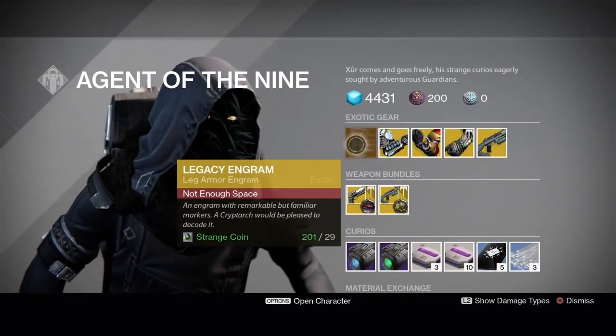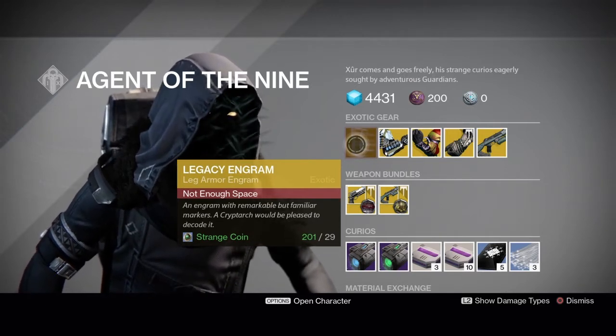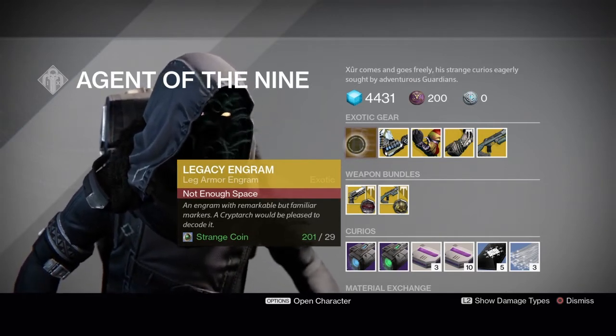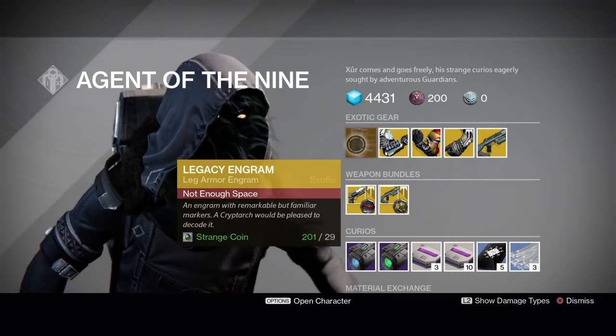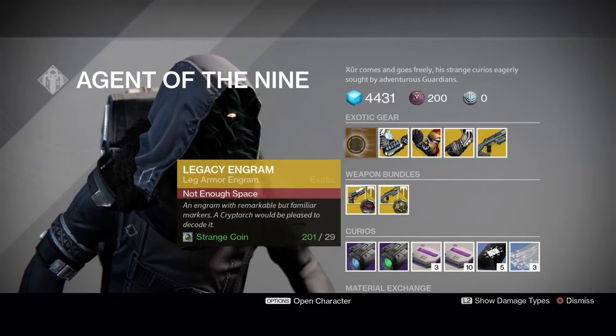First up we got the Legacy Engram, Leg Armor. It'll give you year one leg armor engrams, which isn't a whole lot of choices. Pretty much only if you need year one stuff is this worthwhile, just to fill out your collection.